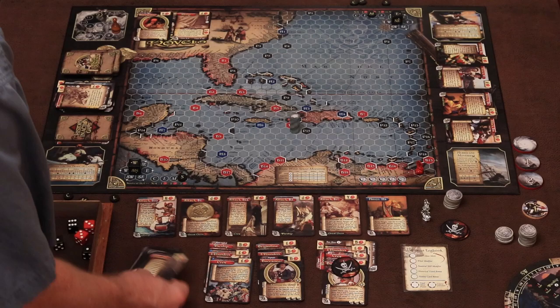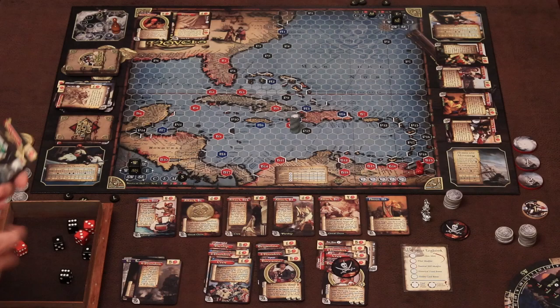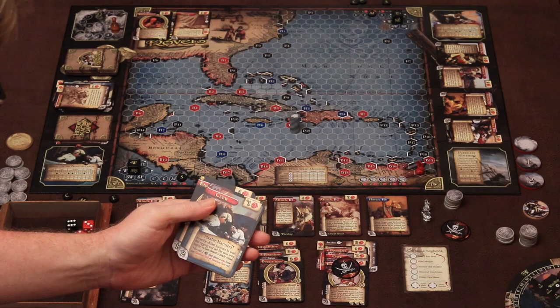We draw five cards back up to eight. We get the Jolly Roger — great, that's plus one to any attack roll — a three-masted ship, a Master Mariner crew, another Marksman with Muskets, and Thomas Payne.